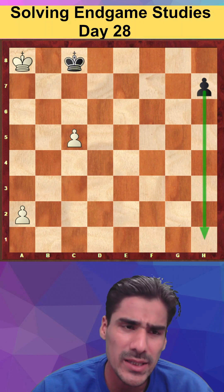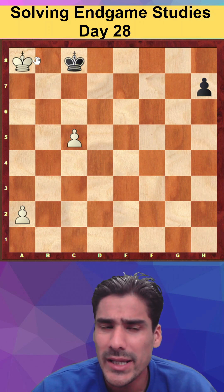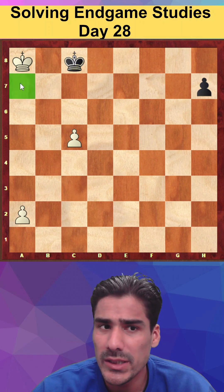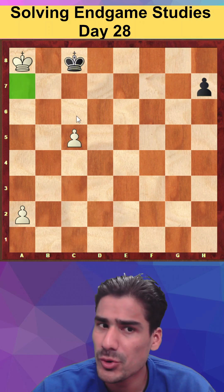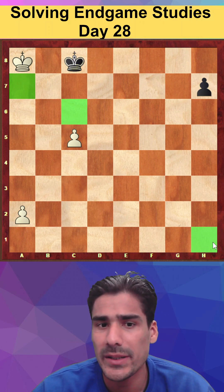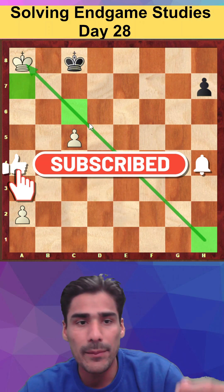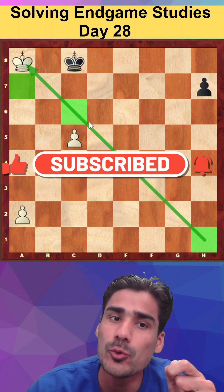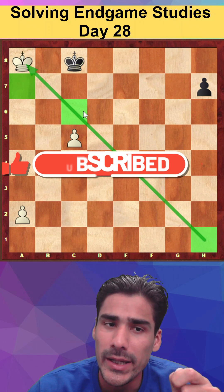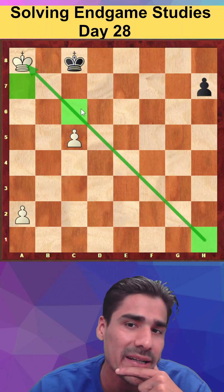How is stalemate possible? We have to stalemate ourselves. Somehow in this position the pawn should reach a7 and the other pawn should be on c6. If I promote to a queen here, it becomes like this — it's very important here that it's white to play in this position, because if it's white to play, I have no more answers. That is the idea we have to find.